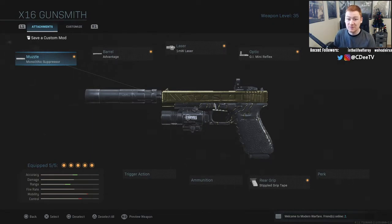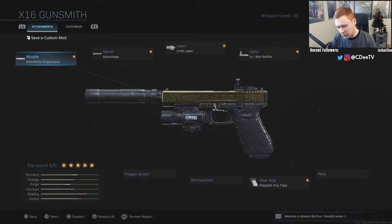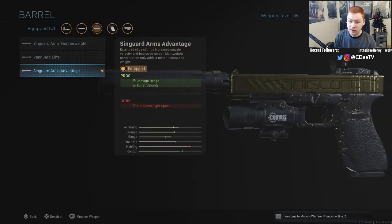First off we have the monolithic suppressor. I think this is the only suppressor I've used in Modern Warfare, and the reason is because of the damage range increase. That damage range increase will allow your one-hit kill range to be further out, so you'll get more one-hit kills. You also feel like James Bond running around with a silent pistol, but that's besides the point.